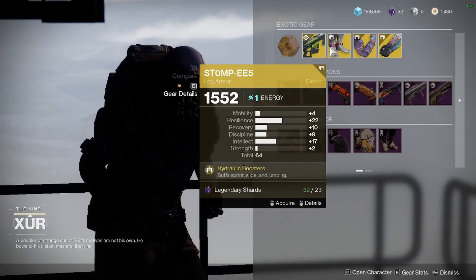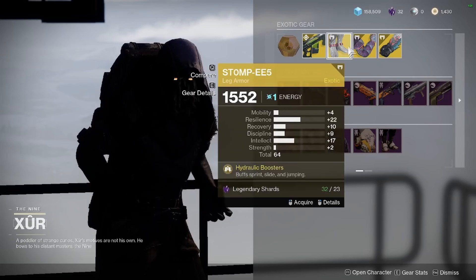Next is the Stompus. It is great if you don't already have it — the rolls on it make it good for PvE. Then we have the Feedback Fences, which may not be top meta, but I do recommend picking them up if you don't already have them.